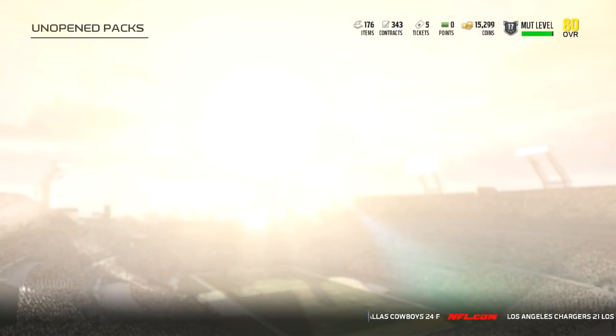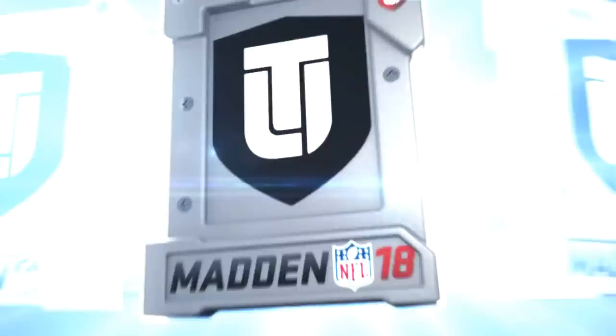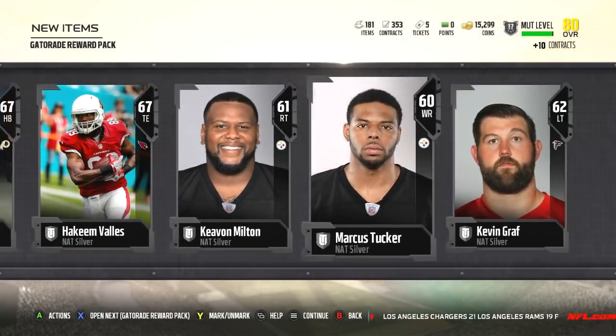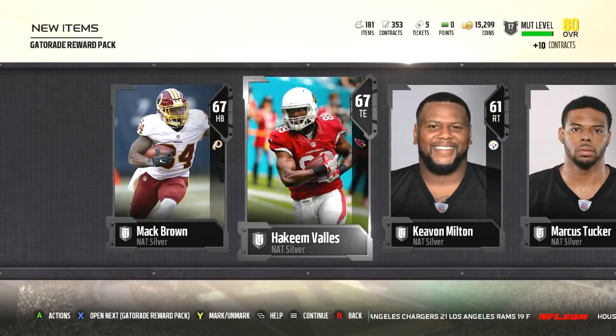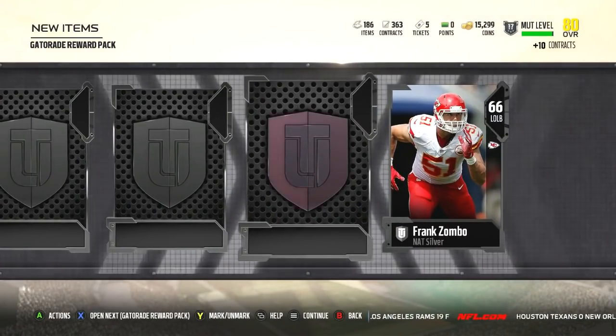All right, come on baby, let's get lucky - I could really use a good pull. Give me a JJ Watt one time! Okay, these guys look like twins. All these silver cards we'll just put in sets and see if there's anything I can make coins from.